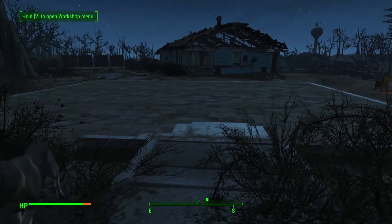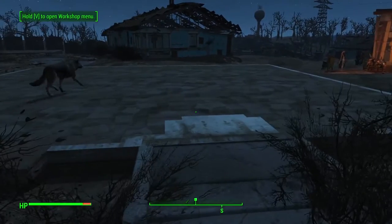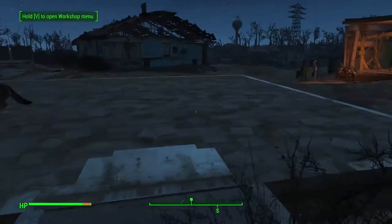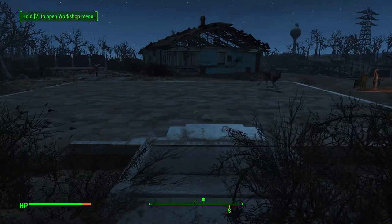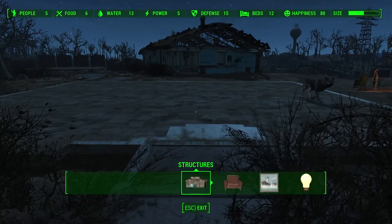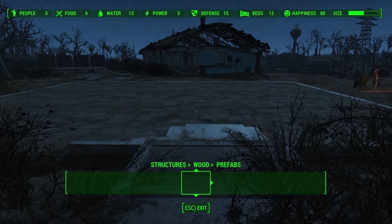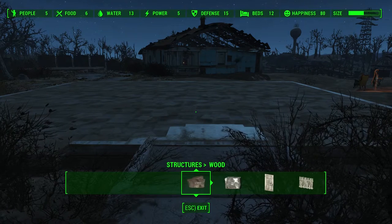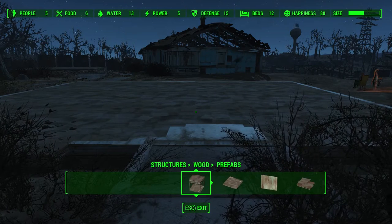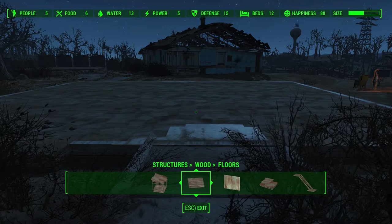Hello everyone, this is Fallout 4 and today we are going to build a structure — not a shack, mostly like a house — for the most part out of wood. So let's start diving into it. We're going to go to structures first of all; as you can see you can also build one of metal, but we're going to go with wood.